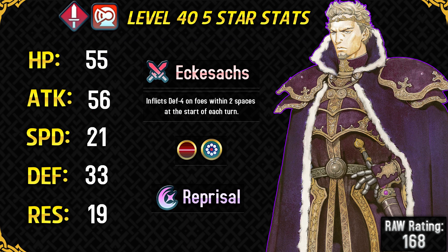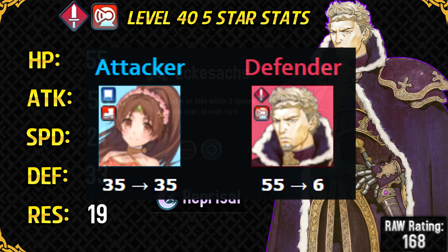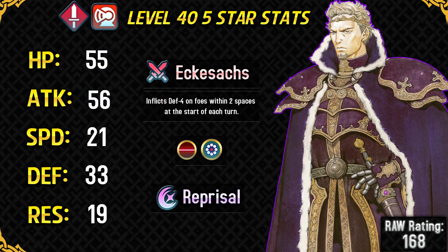His resistance stat is a bit on the lower side. However, even with this resistance stat and Weary Fighter skill, he can still survive a hit coming from a Life and Death plus attack tome — that is also a pretty amazing feat. So if you remove his Life and Death skill, his longevity becomes better.